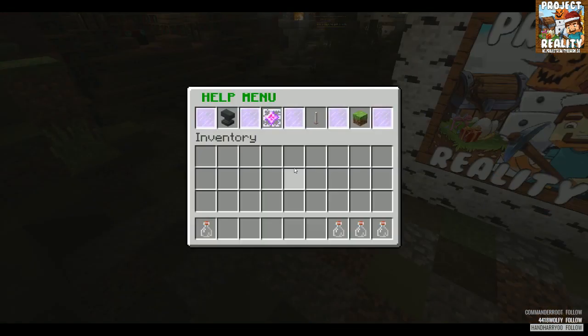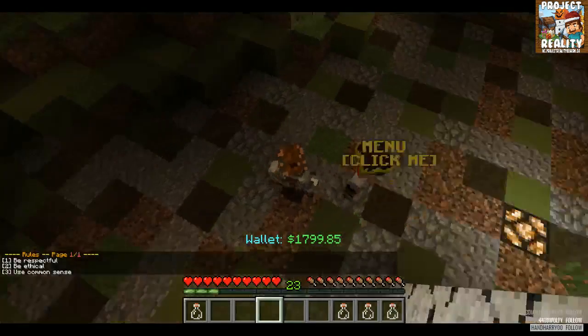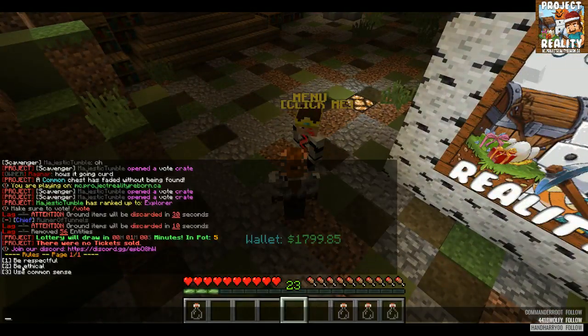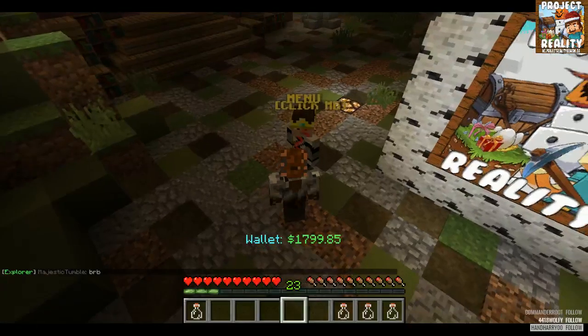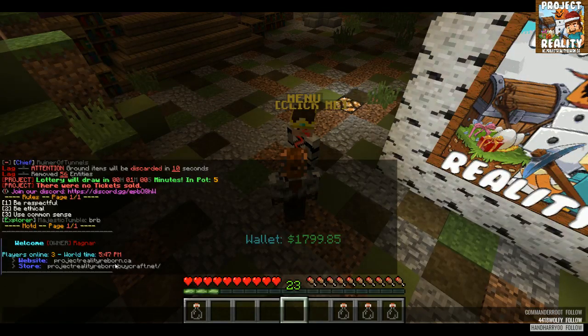Here is the help menu. When you click rules, it will pop up the rules in your chat. Message of the day shows you how many players are online and the current world time. This is our website and our web store where you can buy stuff. We are not a pay-to-play server — most stuff in our store is pricey, but everything you can buy in the store is also achievable in-game.